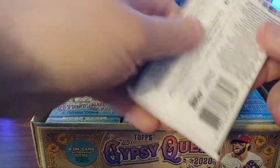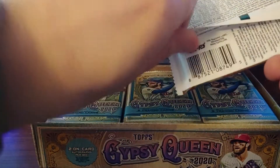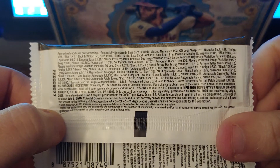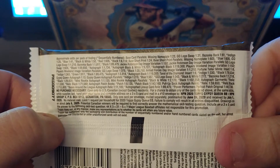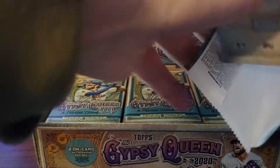There might be some jersey cards here too. Let's do a quick look at the odds. There are sock pull-up sock auto relics, and there might be buttons or things like that too. Hits will be fun here, so let's take a look.